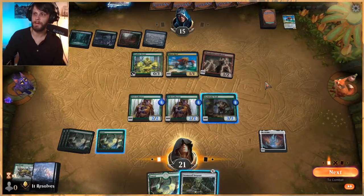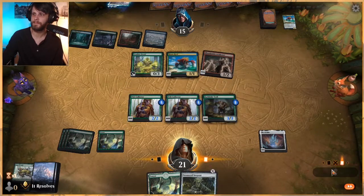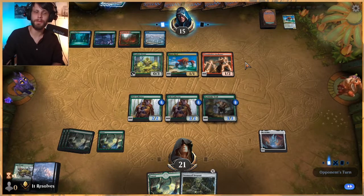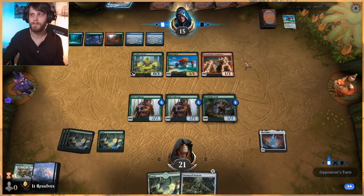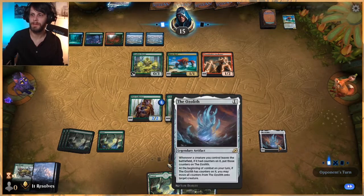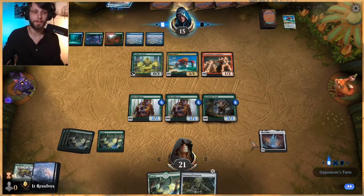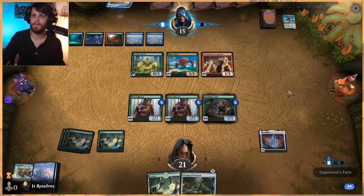I'm going to pump both of these guys up and then pass. Unfortunately, not a great attacking position because of Leafkin Druid just sitting there blocking. But this does allow us to get a lot of counters on the field — if our stuff dies and Chandra's out, we can keep all the counters and play out Stone Coil Serpent and really go ham.